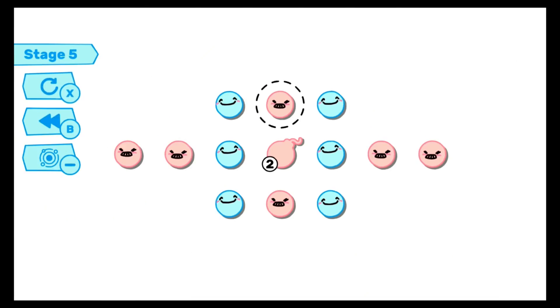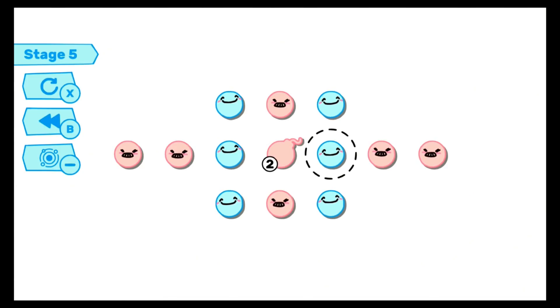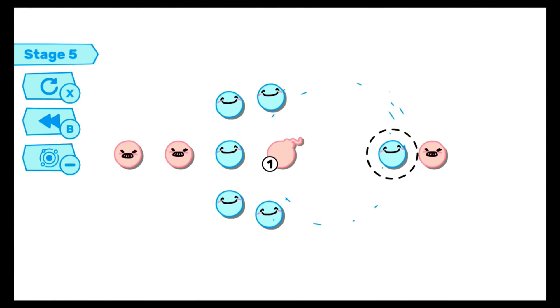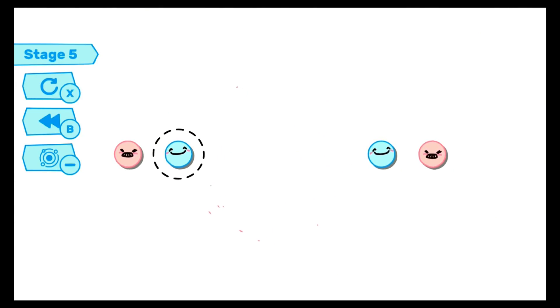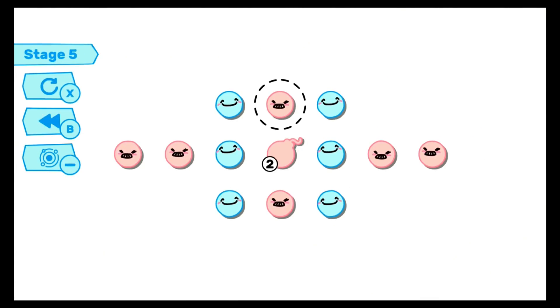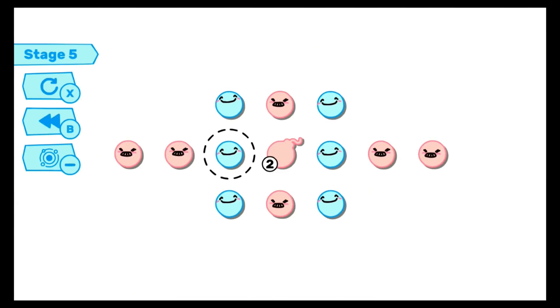The gameplay is simple and fun — there will be levels that you breeze through and a fair few that will leave you stuck for ages. Perseverance is the key and you need to think about the effects removing one Yuso will have on those around it and whether that was a wise move or not.